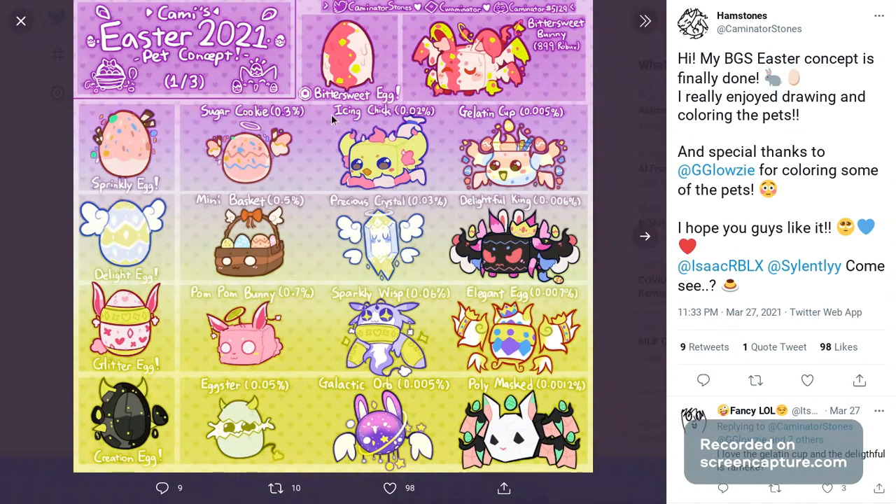After that we have the Sprinkly Egg which has the Sugar Cookie, the Icing Chick, and the Gluten Cup. Then the Delight Egg has the Mini Basket — I think that should be a secret pet — the Precious Crystal, and the Delightful King, which should probably also be a secret pet. Easy tier-three secret pet between those three. Then we have the Glitter Egg which has the Pom Pom Bunny, the Sparkly Whisk, and the Elegant Egg — the Elegant Egg should definitely be a secret pet.